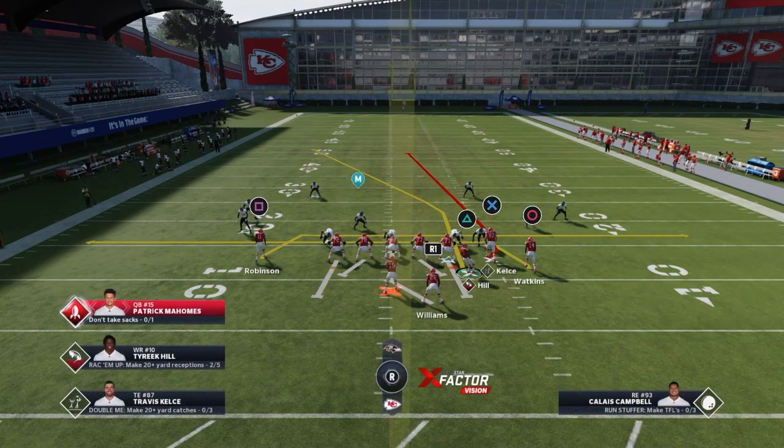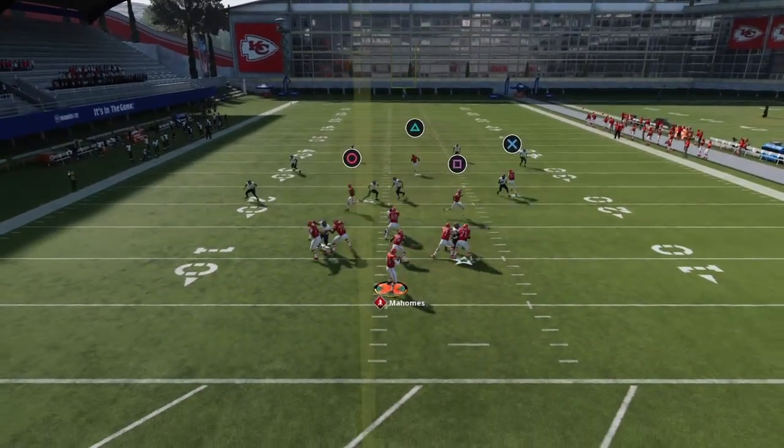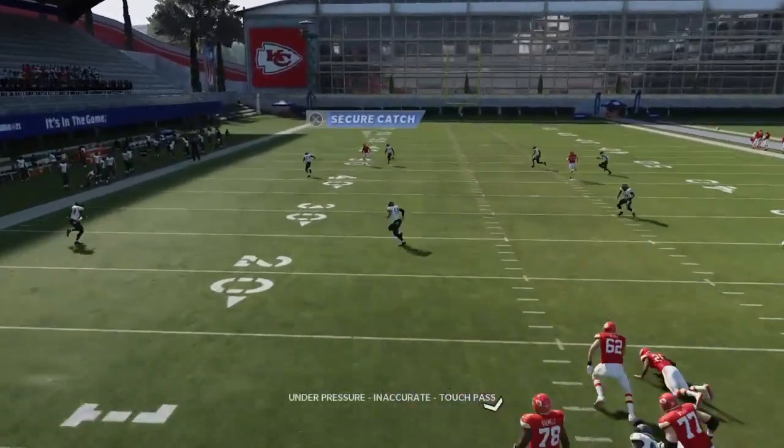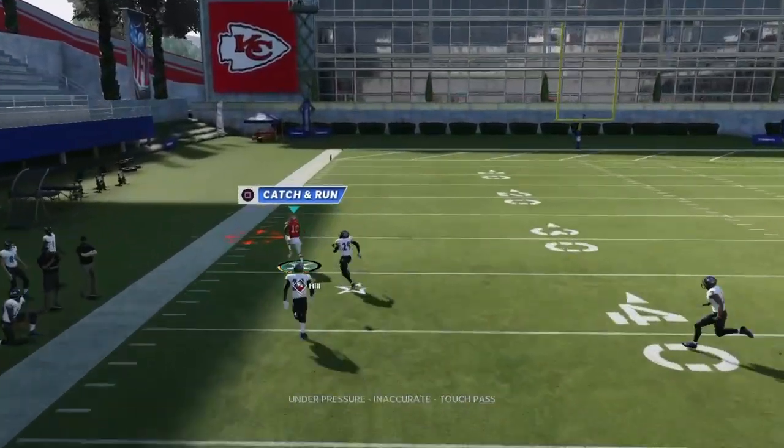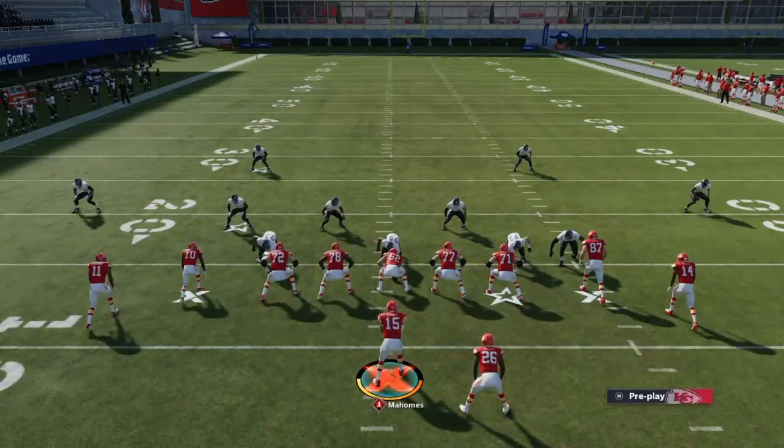I'll show y'all one last time. He got pressure, but you see he was past the defense. Just make sure you have your fastest receiver — that's Earl Thomas — he has the abilities and all of that.